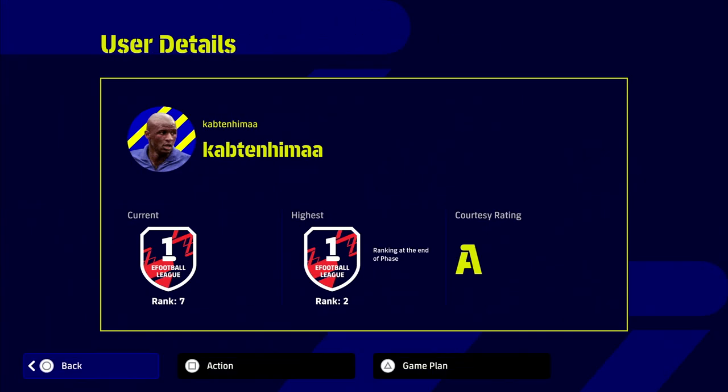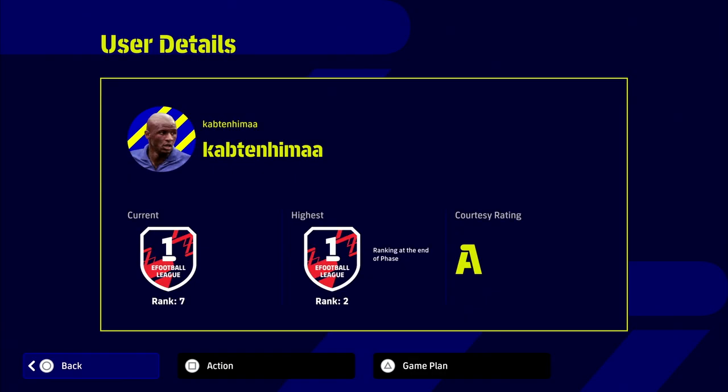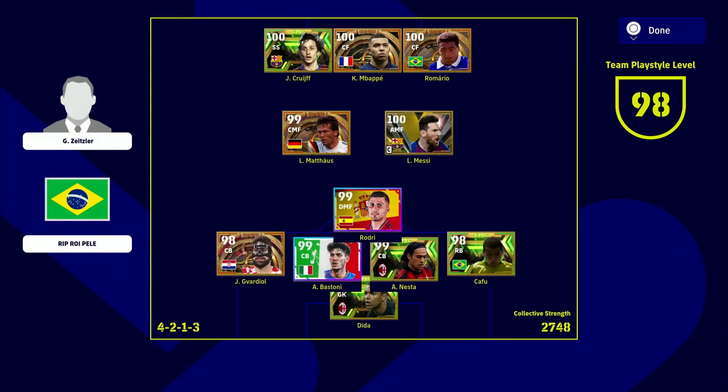If you look at the top players in the world — the number one and number seven player — you can see that he's using Klopp as manager with Zeitzler, Neymar, Ronaldinho, and Messi up front. This is the meta: three center backs, three center forwards, and a Barcelona midfield — DMF anchorman, a CMF orchestrator or box-to-box, and an AMF. Rank number 15, Red Mamba, is an absolute beast and also uses Klopp with that same meta: three center backs, a holding DMF, a center midfielder, and Messi as AMF.